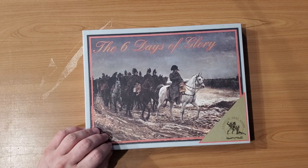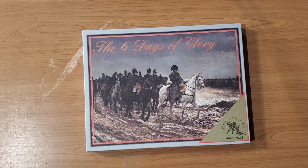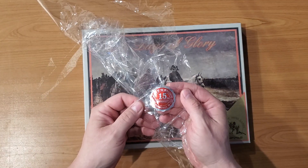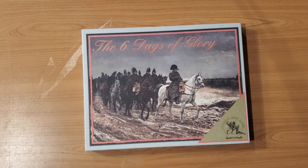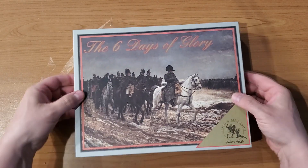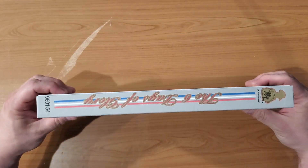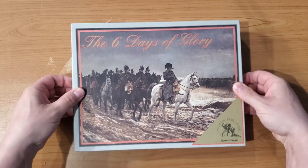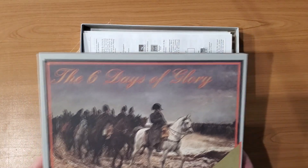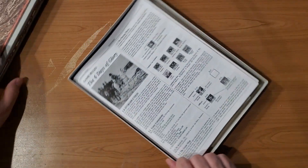One thing I noticed right away is there was a sticker on the shrink wrap marking the 15th anniversary of Theater of the Mind Enterprises. I also noticed that the box has this nice linen finish, which is something that Clash of Arms does with their maps, but I've never seen them do with the box before, at least not in this period. Legion of Honor kind of has something similar going on as well.